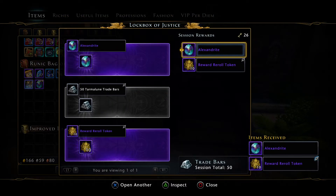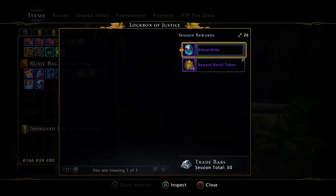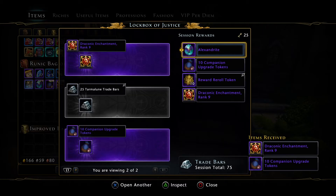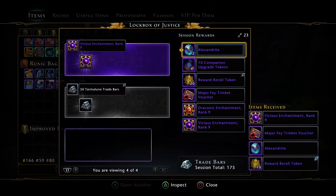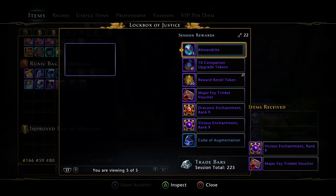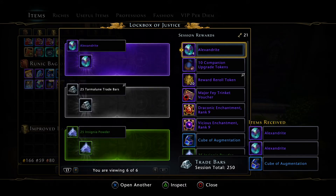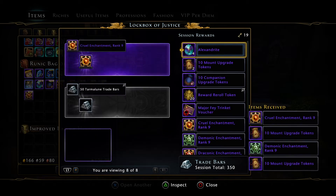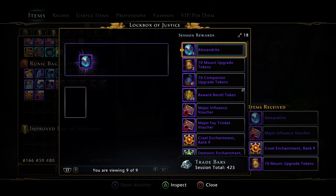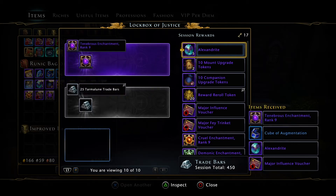10 re-rolls — very nice, thank you! They won't last long but thank you anyway. Another 10 re-rolls — I really like that drop rate. Insignia powder, nice, I need that. Loving these trade bars, they'll help.